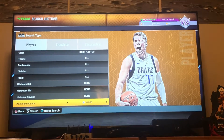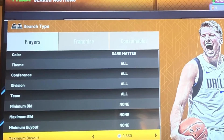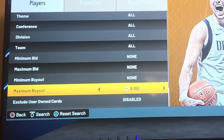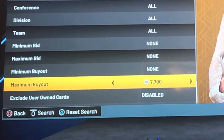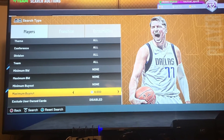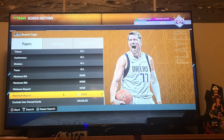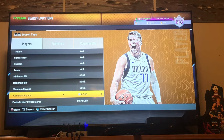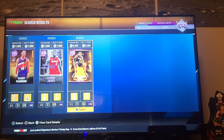I'm going to be telling you some sniping filters. A sniping filter that I use a lot is Dark Matter, and then buy now like 7,500 — or maybe you could go to like 8,000, but that will take a long time. The lowest Dark Matter is like 8,500, so I might not do 7,500. I'll do 8,300 so it doesn't take as long.